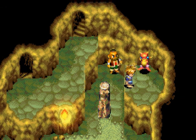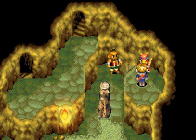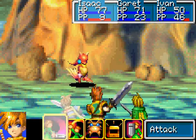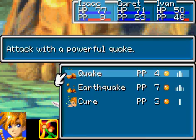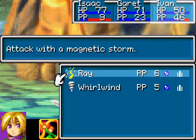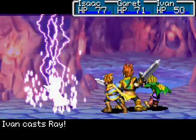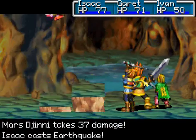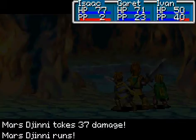Right now we see a Red Djinn! It kinda looks like Flint, so let's talk to it. It fights us. Don't really hold back on these — they can run, and that just gets frustrating. So just bomb the crap out of them right out of the gate. Like that, it runs.